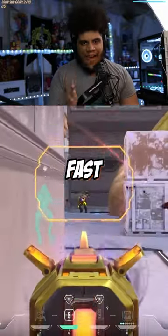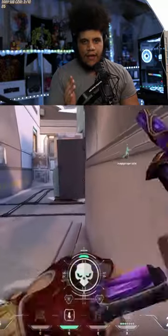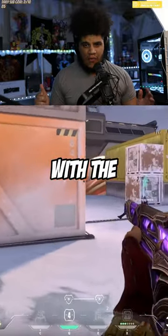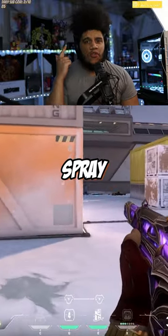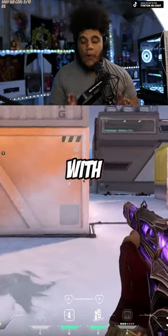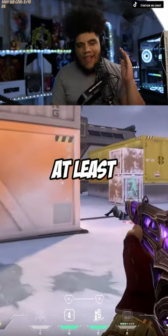The way to gain RR fast in Valorant is by using shotguns. Why waste your time aim training so you can hit headshots with the Vandal, or practicing your spray transfer so you can get multi-kills with the Phantom? When you can just sit in a corner with any shotgun of your choosing and be at least good for one.